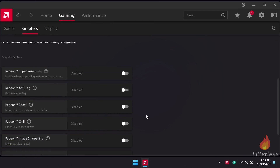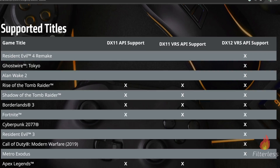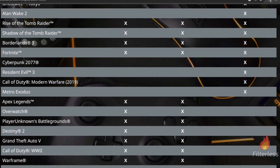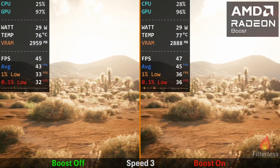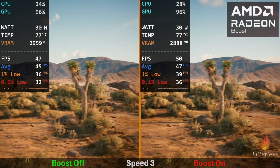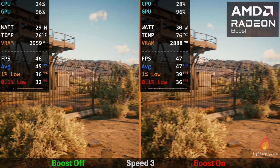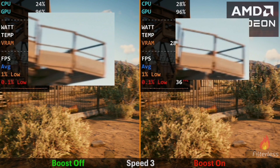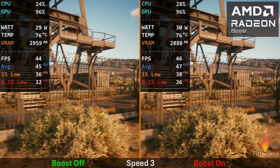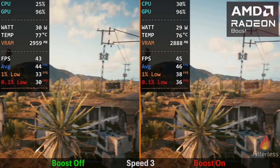Last up, we have Radeon Boost. This is designed to temporarily reduce the resolution when you're turning rapidly in-game to maintain higher FPS. Only certain titles are supported, so I'll have a link in the description if you're wondering about a specific game. For this test, I loaded up Cyberpunk and tested four different speed settings. At speed 3, going frame by frame it's very hard to see the difference. If we zoom in on the railing, we can see that Boost is working and it looks a bit more pixelated. We're getting around 1-2 additional FPS, but nothing drastic like I was originally expecting.